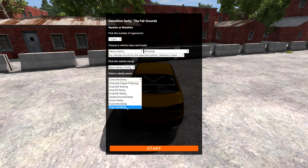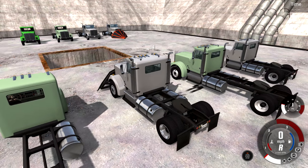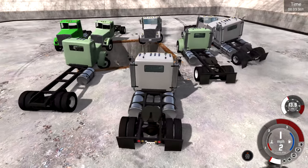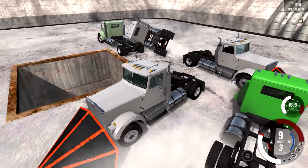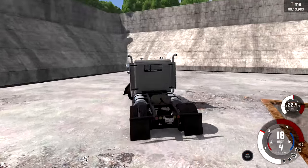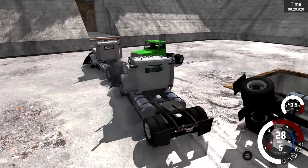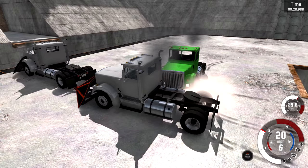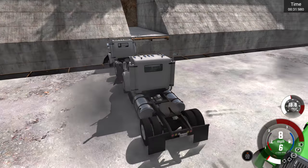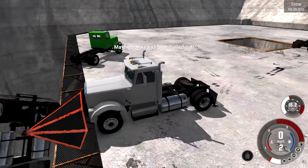Let's do heavy semis on the free fall derby, with all vehicles stock and modded on pro derby configs. One dude has a plow attached — wait, I have a plow too, I just didn't notice it. Three of them already went in the hole. So me and the other plow guy are probably going to be the last ones left. Can I just push the other plow guy away? Come on, where's that torque when I need it? Yes! Bye bye — there we go, he's off the edge.